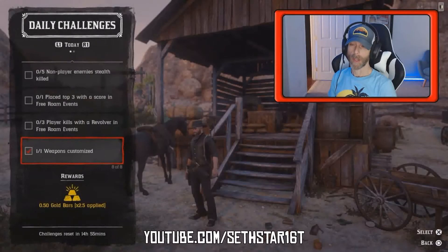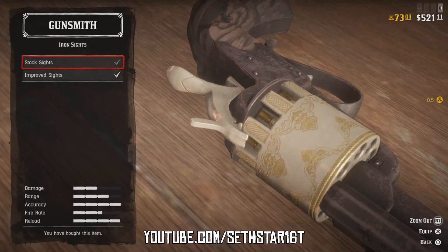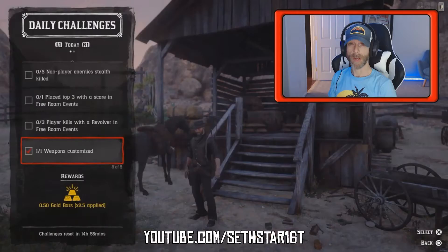Number 7: Weapons Customize. Head up to the weaponsmith in Tumbleweed and change something on your steel. The easiest is to swap iron sights back and forth.